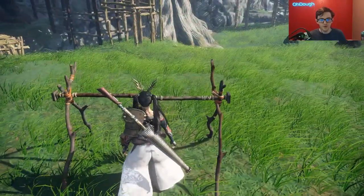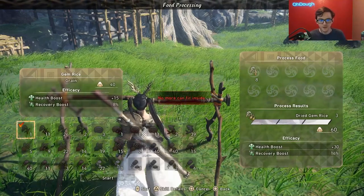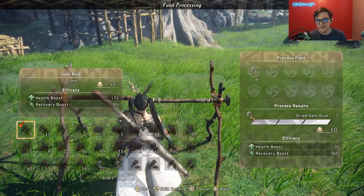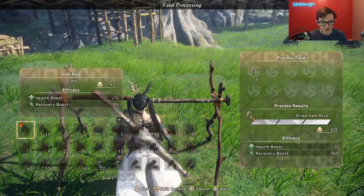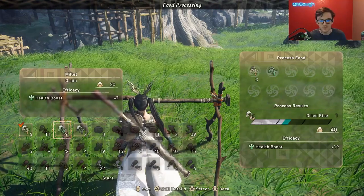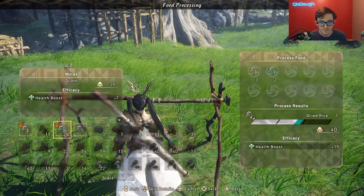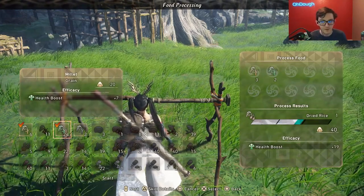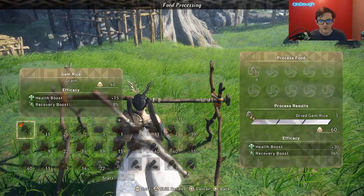For the drying rack, you'll put a bunch of items in of one pure item — pure being just used gym rice in this case — and it will basically double the effects. It goes from 15 and 8 to 13 and 16, but it increases the cost of calories, going from 40 calories to 60 calories. The reason why I say pure is if I mix gym rice with millet, it goes to just being not good. I get 19 HP boost versus what I was going to get — 30 HP and then the 16 recovery. So don't mix stuff. Always use one pure item and always try to max it out.